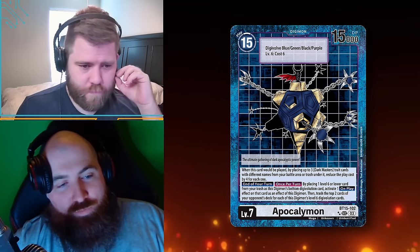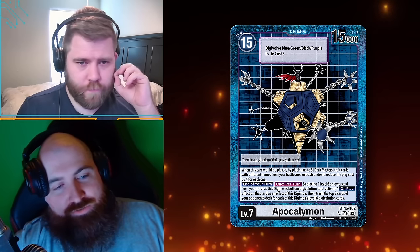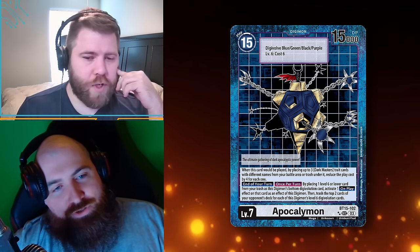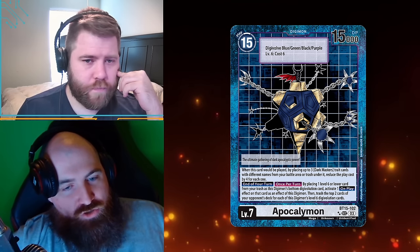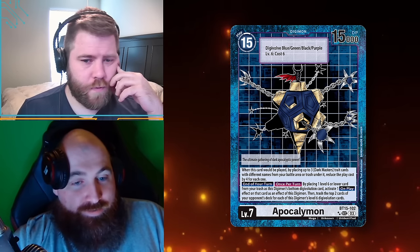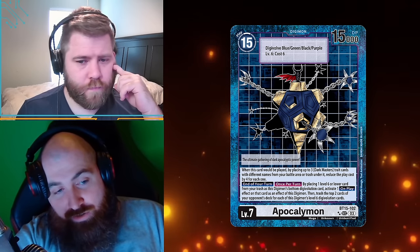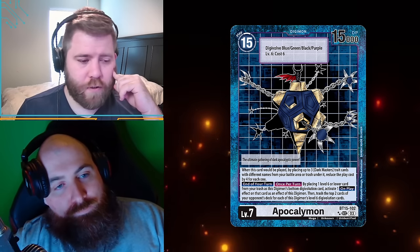That happens once per turn at end of turn. There are ways to end your turn and then gain memory to go back into your turn, so they specifically made it once per turn. When you finish your turn, end-of-turn effects resolve, then you check where the memory is. If it's on your opponent's side it's their turn. If it somehow went back to your side, all end-of-turn effects have resolved and once-per-turn effects can't resolve again.